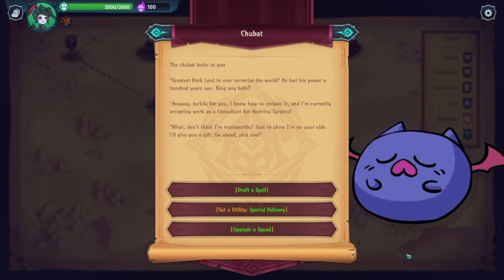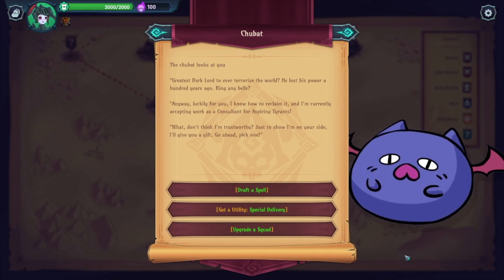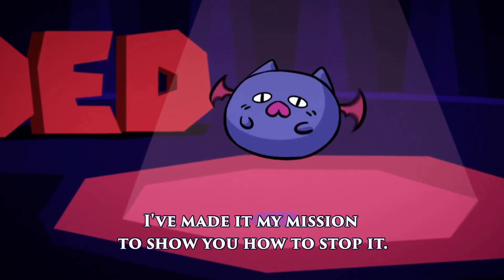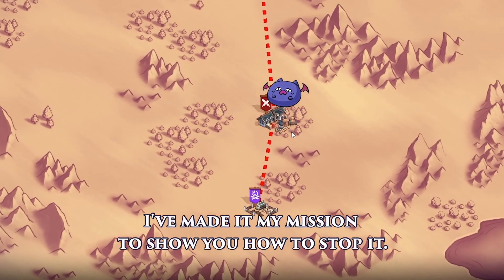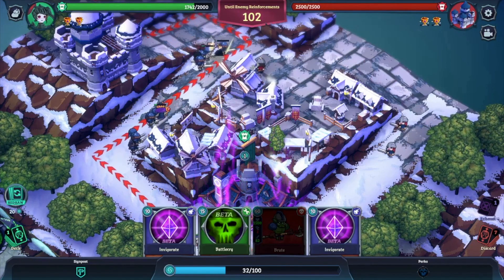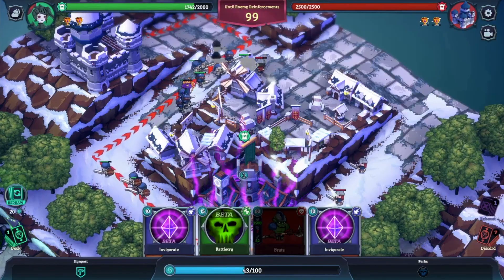Hearing our argument, our artists in the back started drawing and sketching, scribbling their own designs. We hadn't even finished arguing when they came into the room and showed us — okay, this is going to be the Necronator. That's pretty cute. And that stuck with the game. The lore is that the Necronator, the most powerful necromancer in the world, accidentally cursed himself and turned himself into a powerless bat. He's trying to coerce other commanders and evil villains to help him regain that power. That becomes the story.